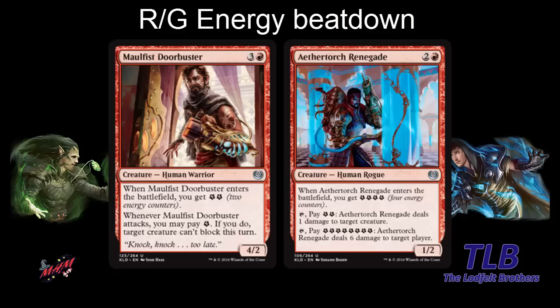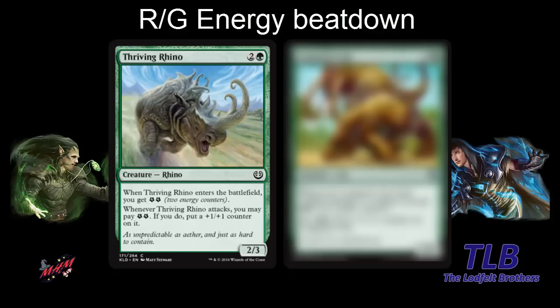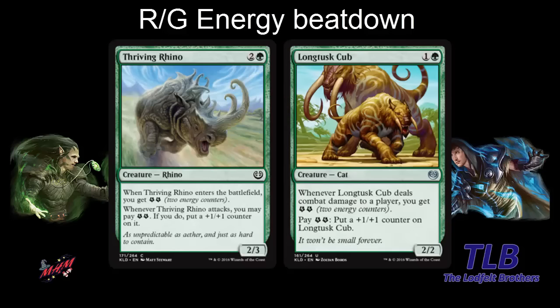In green, we have Thriving Rhino — three mana, a 2-3. When it enters the battlefield you get two energy counters, and when it attacks you may pay two energy counters to put a plus-one, plus-one counter on it. Pretty aggressive attacker on turn four, and you can keep doing this every turn it attacks if you have the energy. We also have Long-Tusk Cub — two mana, a 2-2. When it deals combat damage to a player, you get two energy counters. You want to curve with this: play it turn two, get the hit in, start generating energy, and put counters on it. Curving into Thriving Rhino is an obvious good combo.